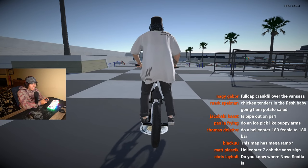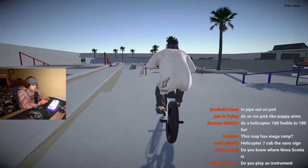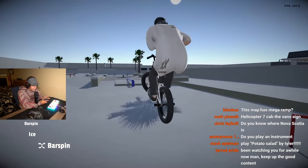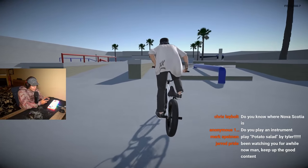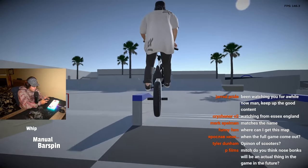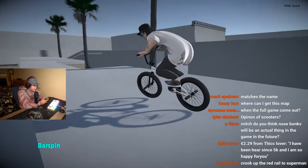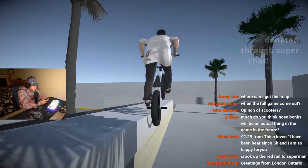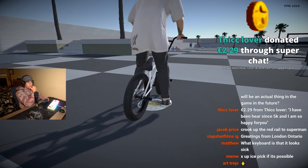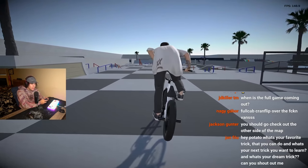Someone wants a 180 feeble 180 bar — got you on that. Ice pick for puppy arms. A little toothpick, a little nollie bar. Someone's been here since 5k — hey, thanks, I appreciate it.